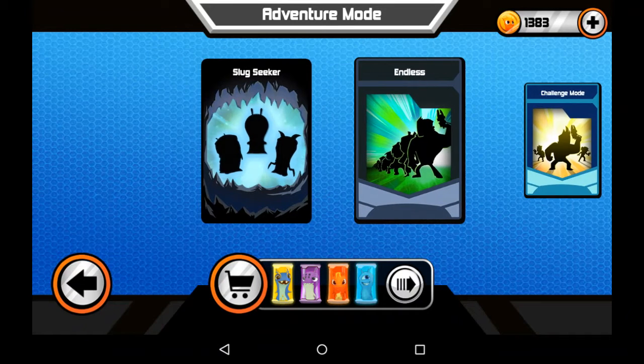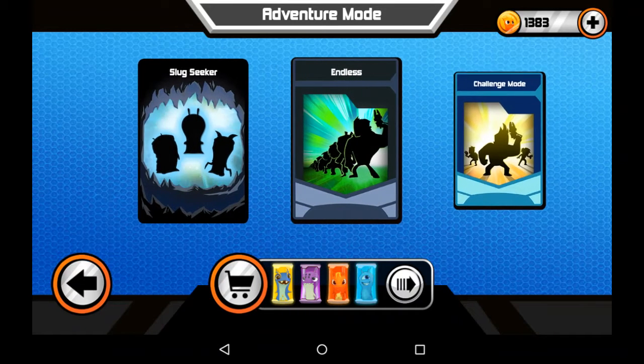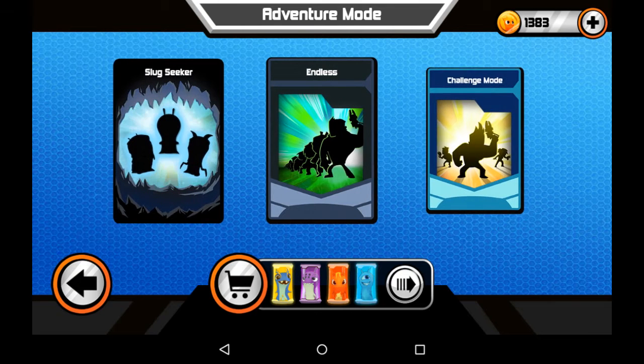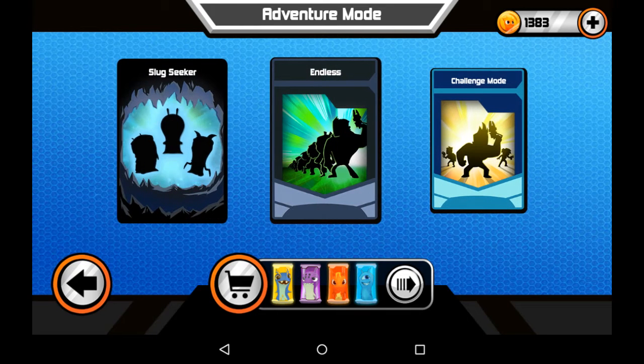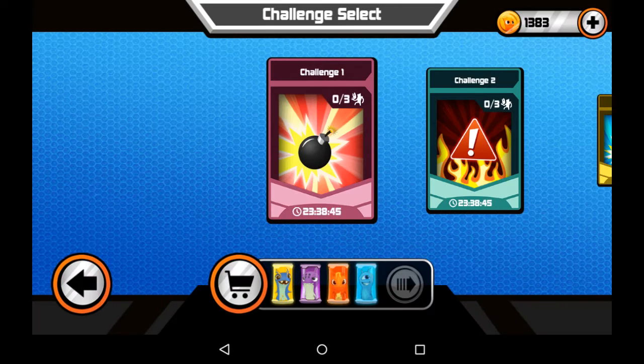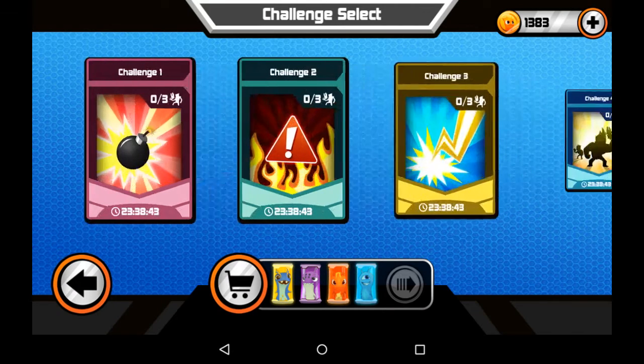Slug Seeker is where you go through five battles and you get a chest at every battle. But at the fifth battle you get to pick three and one of them has a slug in it, unless it's like you face everybody. And challenge mode is when you get really hard battles or you get special effects in battles. I don't like some of these.